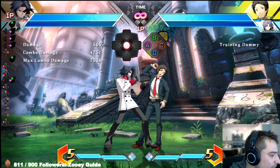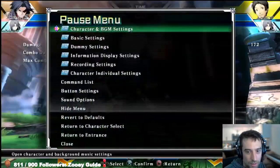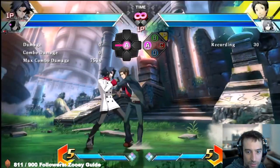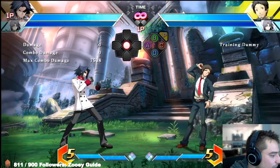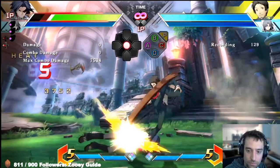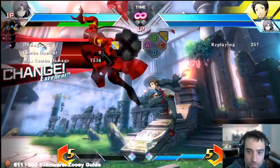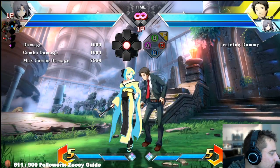For burst points on Adachi: the 5AA cancel — a lot of characters doing rapid multi-hit moves like that can jump cancel out, but Adachi actually cannot jump cancel until the last hit. Because of that, you can burst it and he can't really do anything about it. The other burst point is his jump C — when you see that jump C come out, you have all day to burst, and he can't punish it.